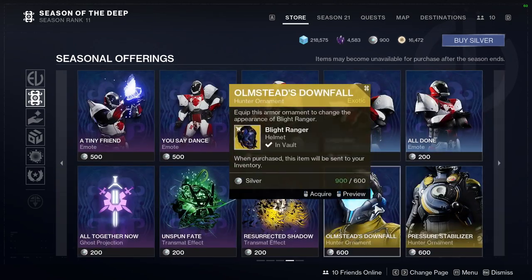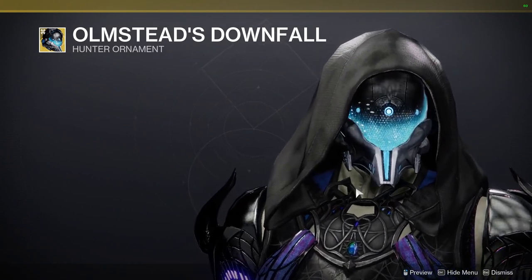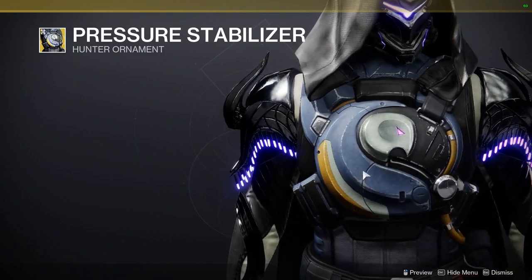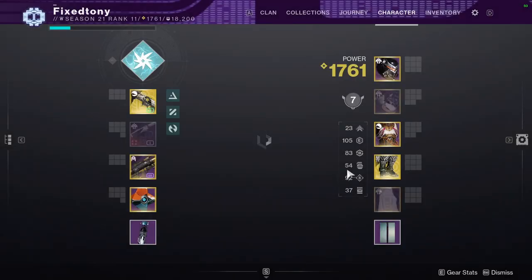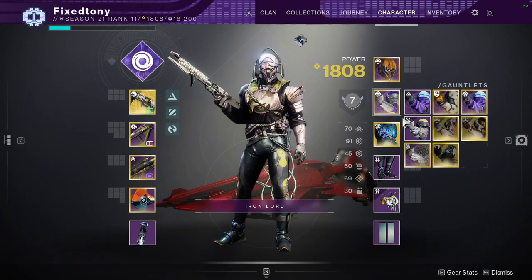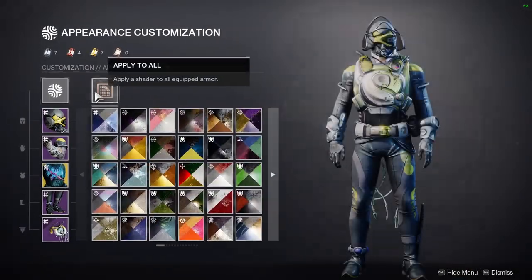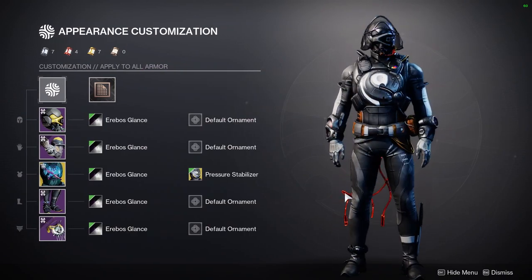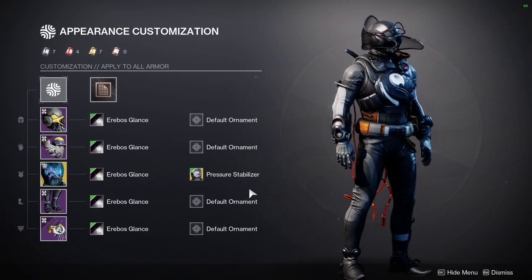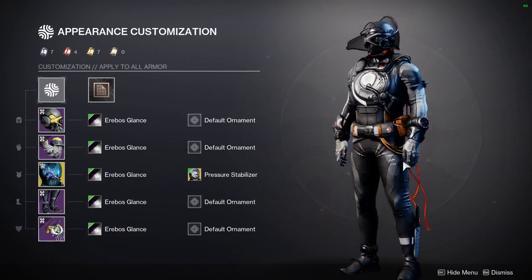For the ornaments that Hunters got, we have Light Ranger — I appreciate it, but the exotic's trash, so I don't really appreciate it that much. And then for Girl Falcon, I don't know how to feel about this one because it looks kind of boring. Granted, it's cool that we got something for that, because then people can combine it with the armor we got this season. This is where Bungie was probably going with this ornament — combining it with the season armor. It doesn't look bad at all — it looks completely fine, like it's part of the set.